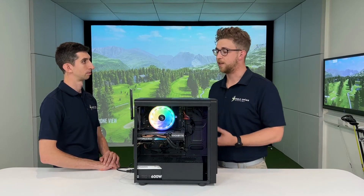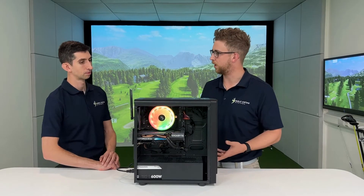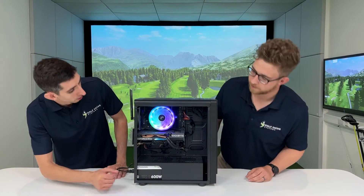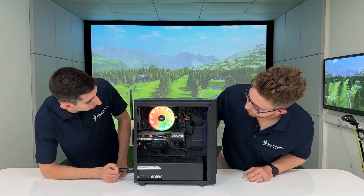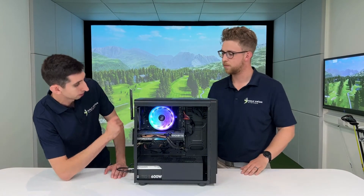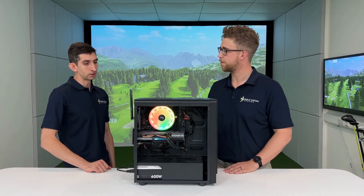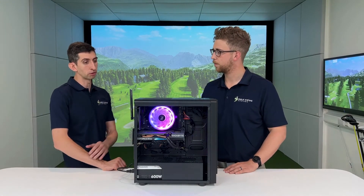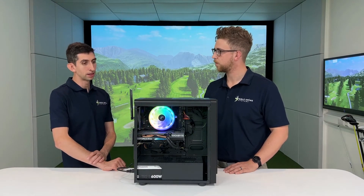The next most common question is about processing power. Just underneath this fan here is the processor connected to a heatsink — this is essentially the brain of the PC. In this case, we've got an i7 processor, which is a very high spec processor and can run any game you're going to want to run.